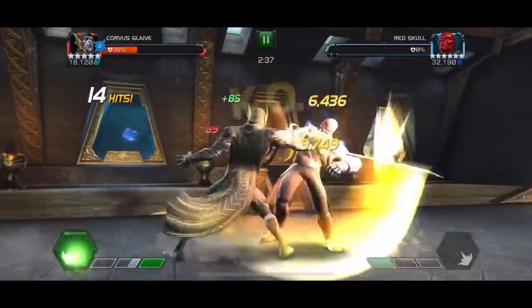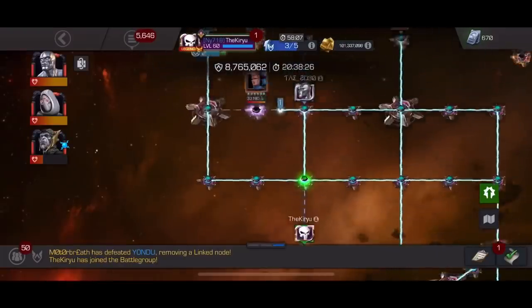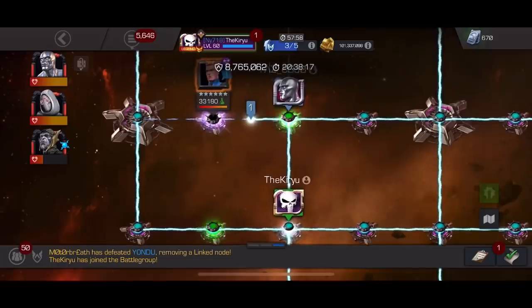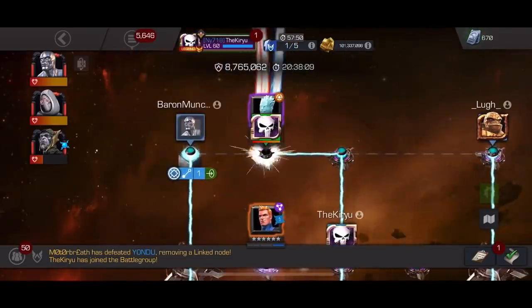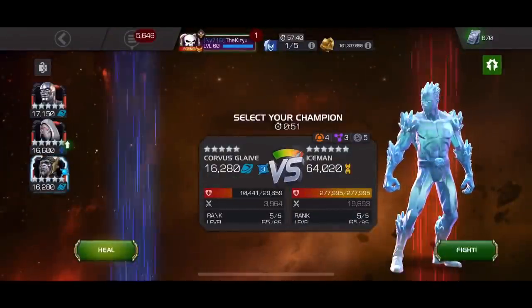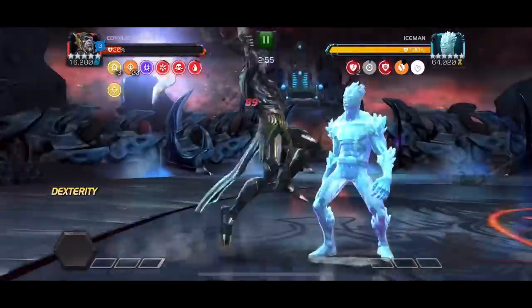Also because of the Footloose node you can be sneaking and go for that evade mission because after their special attacks they are unstoppable and they can evade. Now that we destroyed Red Skull that fight's done as well, and the only mission we can still hunt for is the Iceman. Iceman is still linked to All or Nothing and Oscillate, but I'm still going to go in with Corvus regardless.